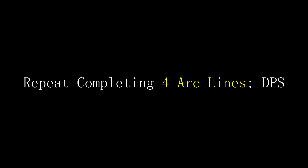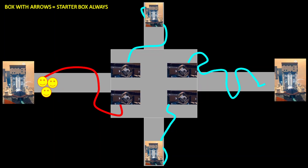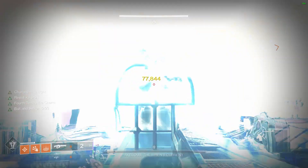Repeat as necessary to get to DPS. Get your arc buff from minotaurs, shoot starter boxes, complete all four, meet at the last completed fuel rod, wait for boss, shoot boss pimples, DPS the boss, and kill him. Now you get to go back down.